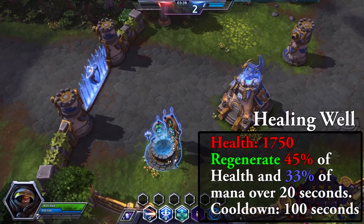The healing well has 1750 health. By using the healing well, it heals 45% of your health and restores 33% of your mana over 20 seconds.